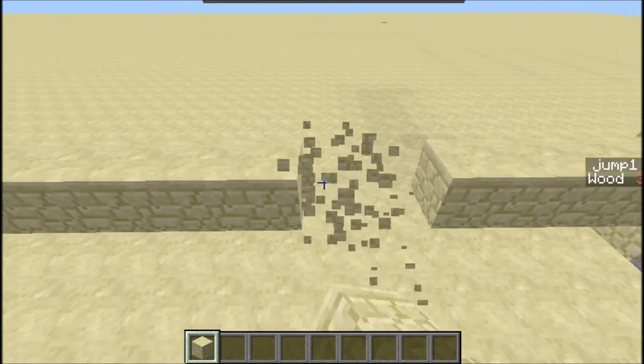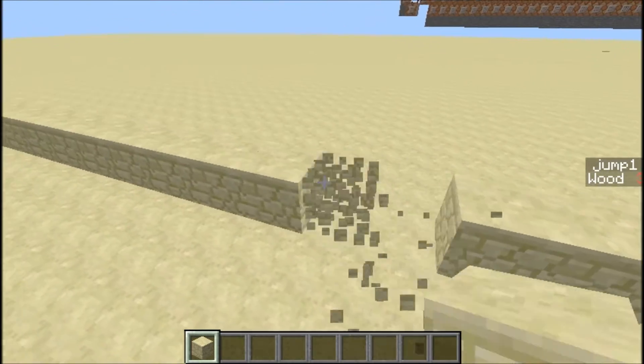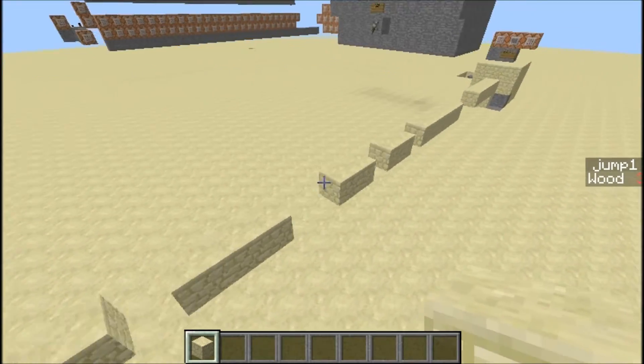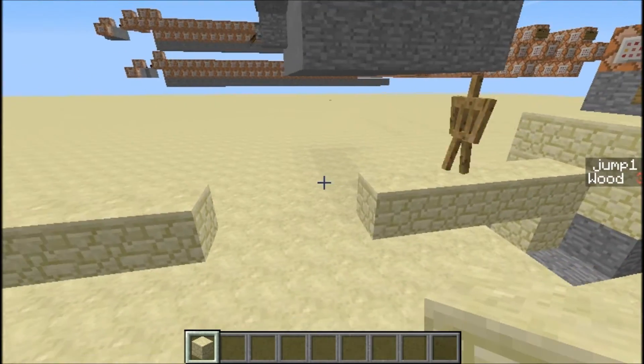So we can just punch some holes in this thing. We'll start off with a 3 big and maybe a 1 big — just some different holes, it doesn't really matter where they are. Then we can just press the button and watch him react.